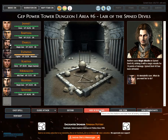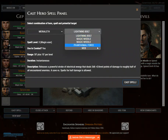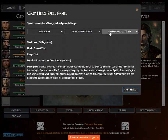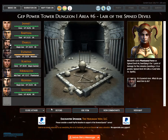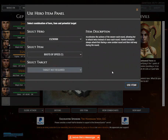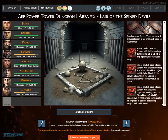Spined devil number three has been defeated. Marialeth casts phantasmal force on Spined devil number four, horrifying it for 1 point of damage for 5 minutes. Eswin uses boots of speed on himself, allowing himself to act twice each round for 5 minutes.